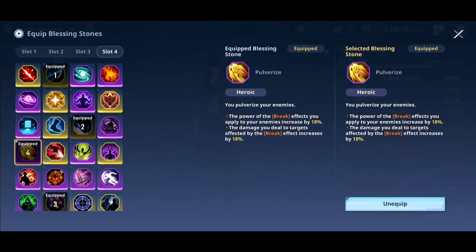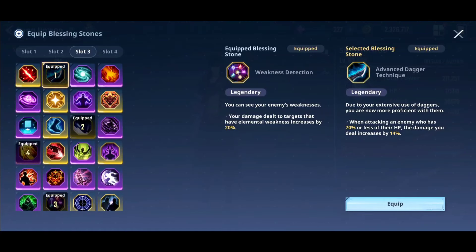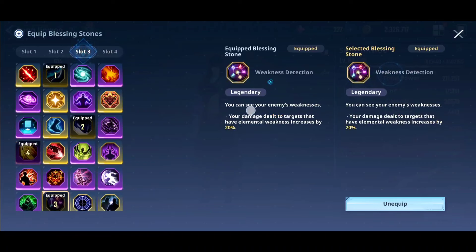Second up is Weakness Detection. Since we're using wind and dark type — both elements at a disadvantage against Demon King Baron — you want to keep Weakness Detection in your roster every single time, because you get a pure buff with no downside. For example, comparing it to Advanced Dagger Technique: damage dealt increases by 14% there versus weakness element damage by 20% here — they're similar, but Advanced Dagger Technique requires the enemy to be below 70% HP, which is a disadvantage.